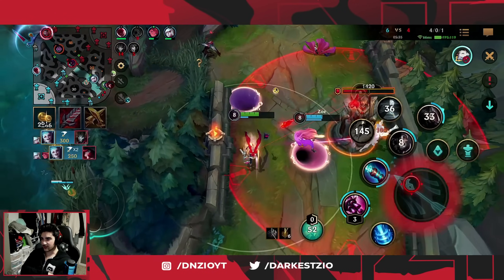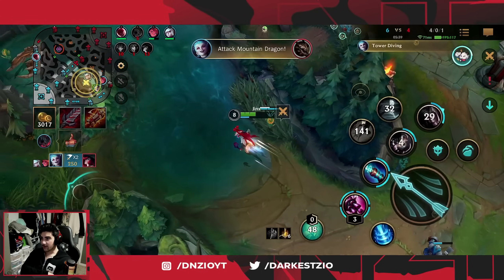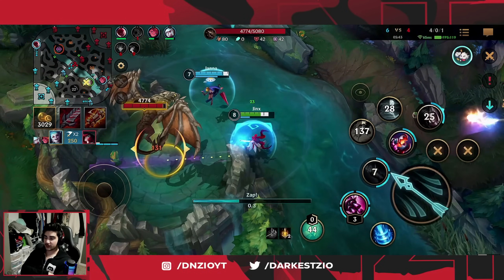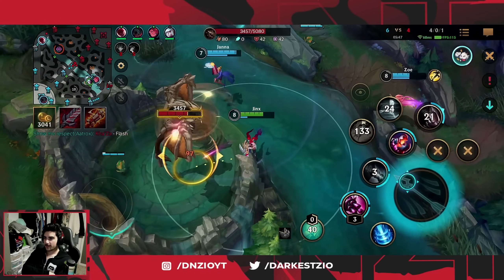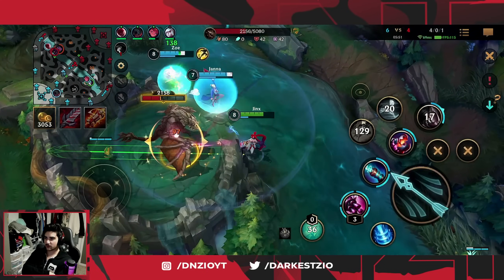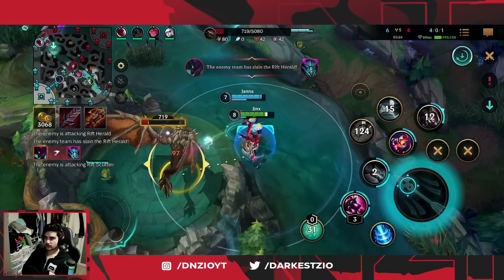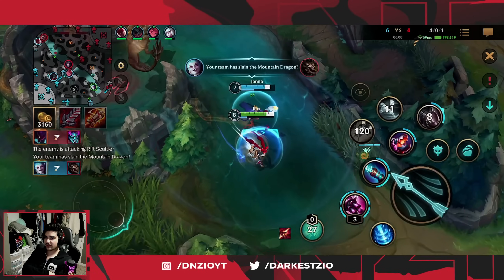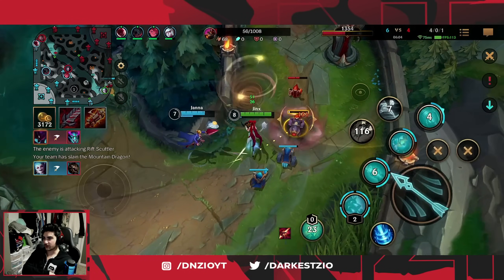Instead we get this beautiful combo on Jhin — I Flash over, get the kill onto Jhin, then start running down MF and get her too. Just like that I'm four and zero with one assist. I'm essentially pretty fed — you're not going to get more fed than this for the early game. Since I saw Kha'Zix path to Rift Herald, I knew we could start this dragon even though our jungler wasn't there. It would just be uncontested, which is great especially if your jungler is behind.